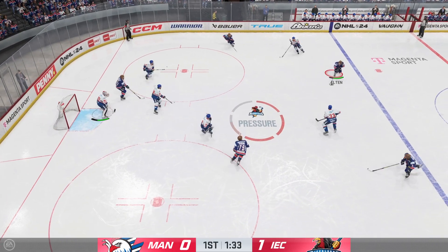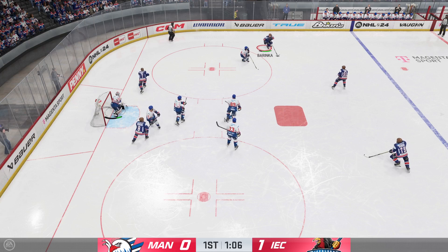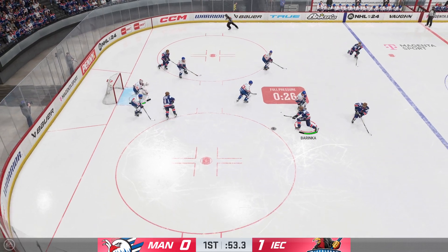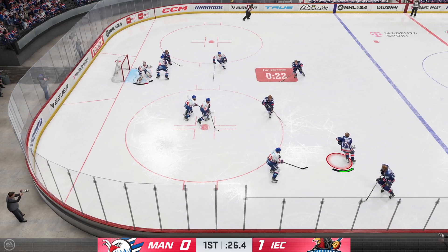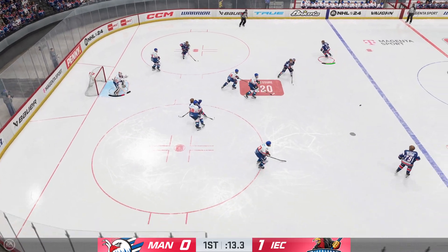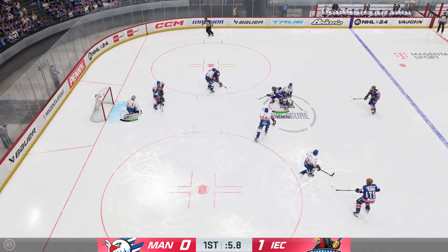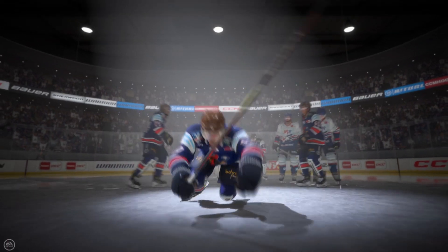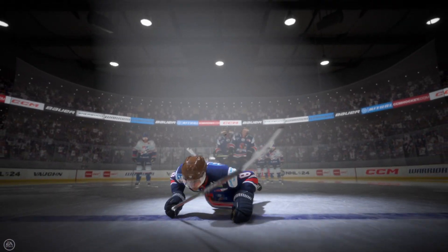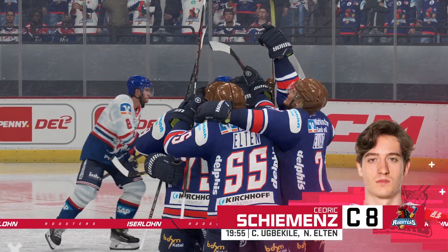He grabs the puck at the point and fires away — turns him away! Less than a minute to go in the opening frame. The Roosters look around near the point, and that's blocked. Seven seconds left — score! Beaten just before the bell! How's that for momentum? In the last seconds of the frame, you find a way to put it in, and that's going to create a ton of momentum.